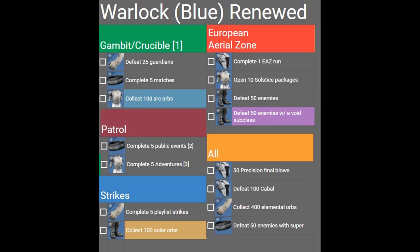For Gambit or Crucible, you need to do three things. It's usually better to do some Gambit and some Crucible. Stay away from Gambit Prime and Competitive, because there are no elemental orbs in those playlists. Get your Guardian kills and then go for Arc orbs. Whenever you need a specific elemental orb, make sure to change your subclass to that element as well. Run an Arc subclass and Arc weapons in regular Gambit.